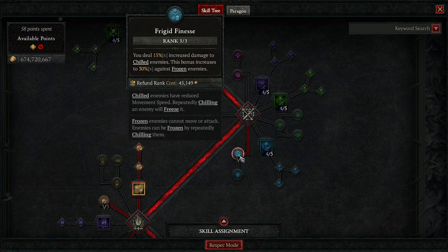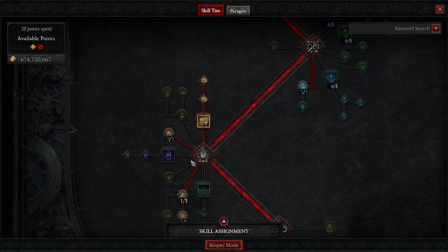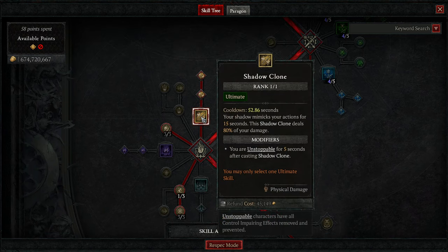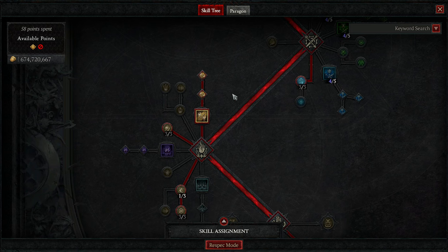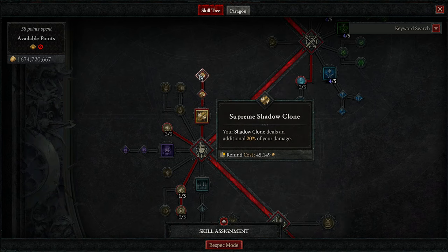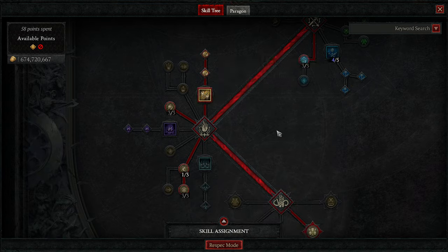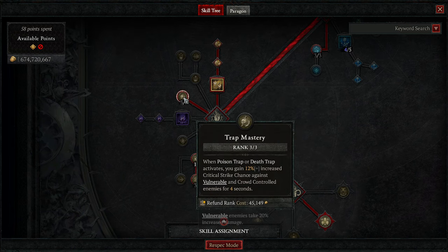Exploit and Malice giving us extra damage to vulnerable enemies and healthy and injured enemies. Three points into Frigid Finesse because it is just our best passive. I still only have three points because I still don't have a neck that has it on this character. Here's where I moved my extra points — Shadow Clone, just to have another button to push since I don't think I'll ever remember to use Poison Trap when speed running. It gives us Unstoppable, so another source of Unstoppable is good.